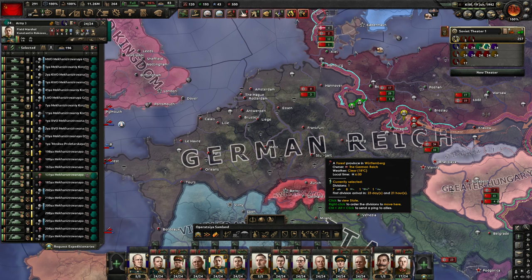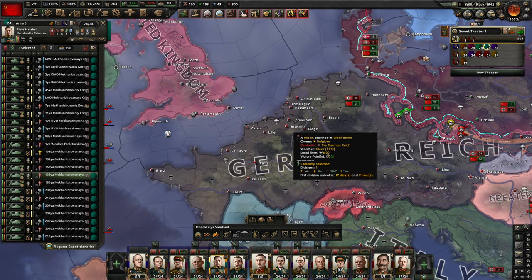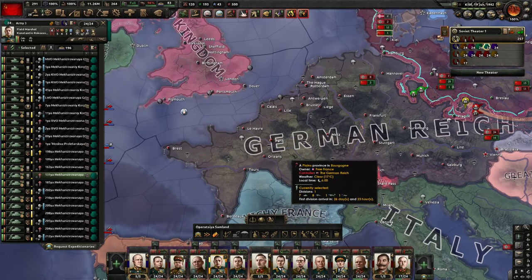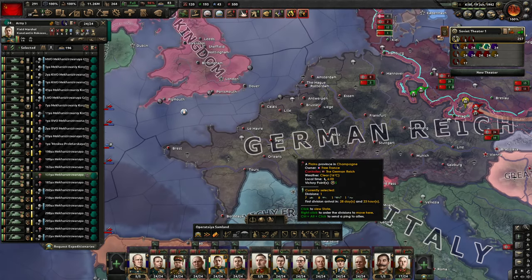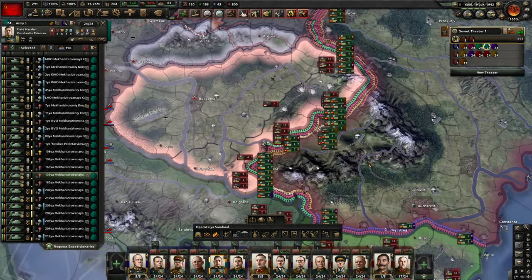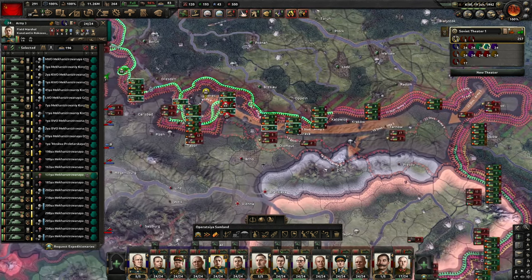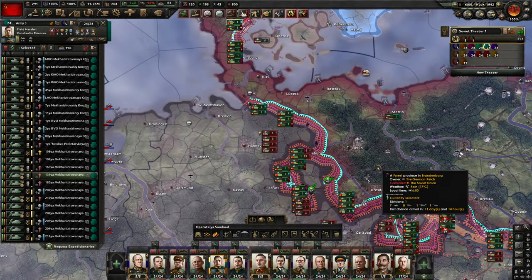What I want to do in this episode, I would really like to penetrate the north of Germany, reach the Netherlands and Belgium, and actually also aim for Paris. So while my troops in the south are keeping our enemy busy, we do the best we can in the north.